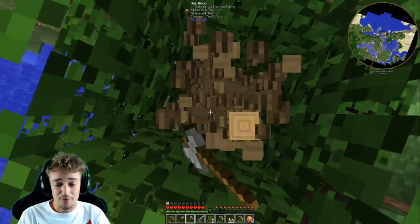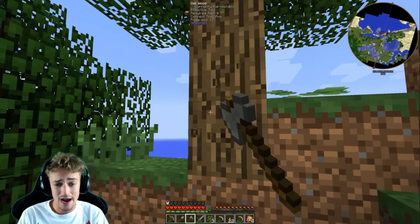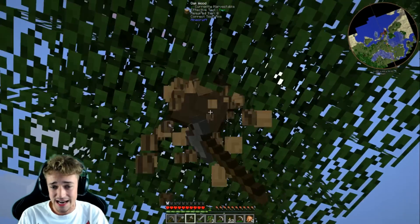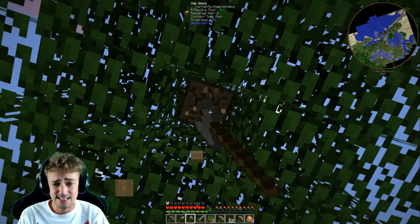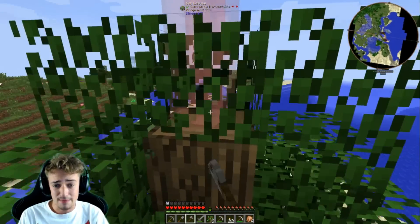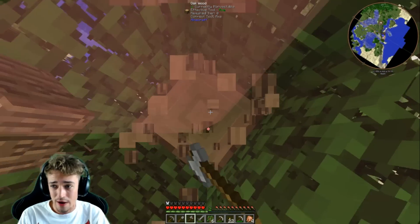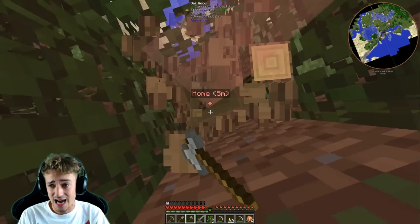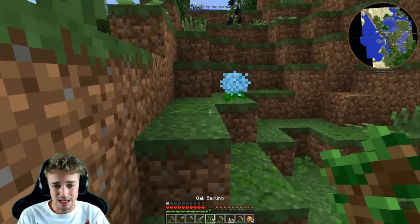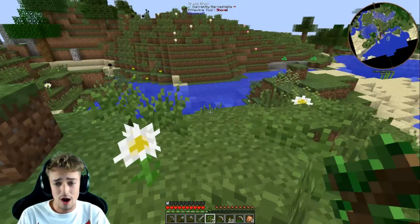Guys, I really want to get a hang glider. If there's anything I feel like I need in my life right now in this series it's a hang glider, so we're going to try and attempt to get that. But I can't see anything that actually drops leather around my base. If you look up in the top right corner of the screen there's a minimap that will show you if there's a cow nearby, and it doesn't look like there's any cow nearby. There's a bunch of wolves but wolves don't actually drop leather.